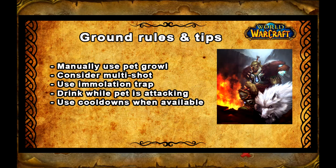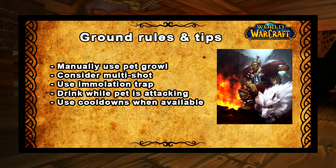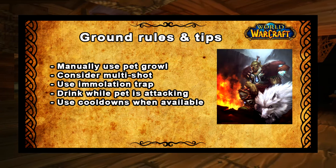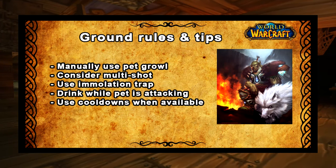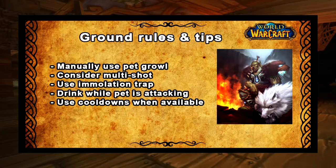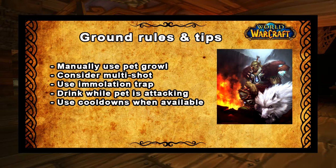So let's run through the playstyle section. The playstyle changes depending on what level you are and what abilities you have available. First, some ground rules and useful tips. Take your pet off auto-Growl, keybind it and manually use it yourself — you should only be using about one Growl per kill. If you're spamming Growl you're wasting focus and wasting DPS. Secondly, you'll probably need to reconsider when you're using Arcane Shot or Multi-Shot. Arcane Shot wastes mana very quickly and doesn't even scale with your ranged attack power — it kind of scales with spell power. So sometimes Multi-Shot is more efficient to use than Arcane Shot.